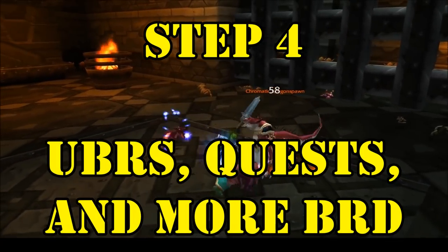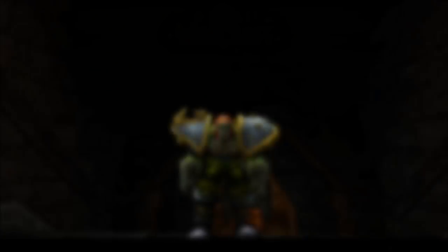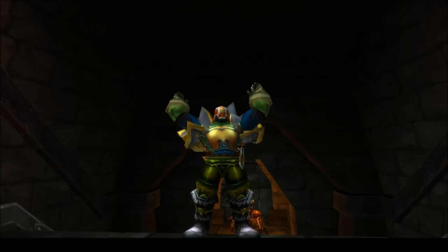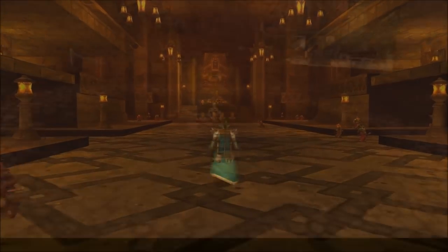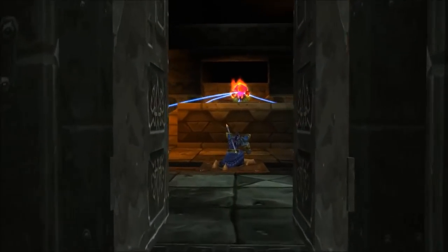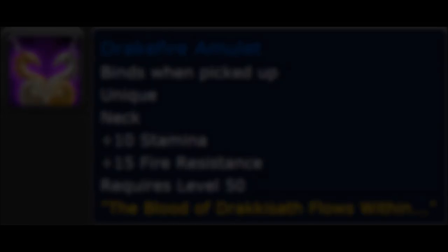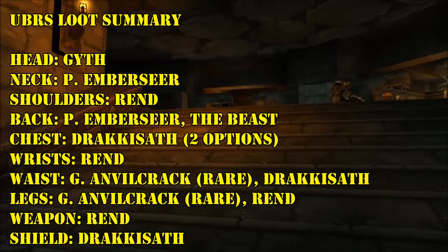Step 4: Upper Blackrock Spire, Questing, and more BRD as needed. Once you've completed your MC and Onyxia Attunements as a tank, you're probably already pretty well geared — especially Horde tanks, who will have had to run UBRS at least twice at this point. If not, don't fret. You've still got lots of options for loot depending on what you still need. Let's start with the most lucrative source of gear, UBRS. Excluding the two quest rewards you should probably already have at this point, there are 14 potential items for tanks that drop in here, and most of them are awesome.